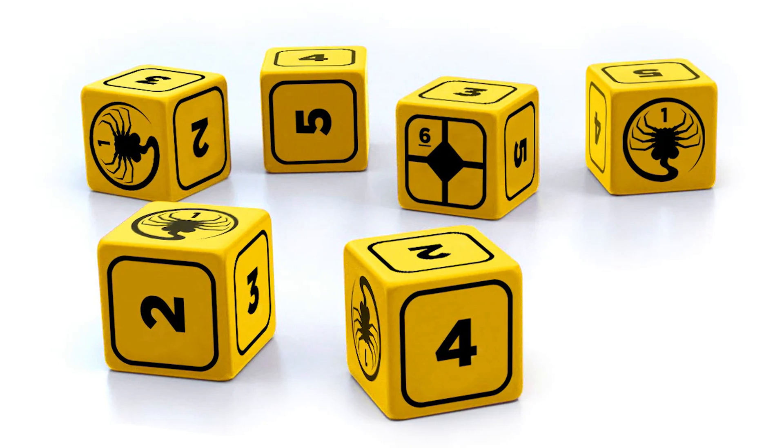The game only relies on D6s, but it can sometimes mention D3s and D66s. A D3 is simply the result of a D6 divided by two rounded up, and a D66 has you roll two D6s where the first represents tens and the second represents ones, giving a range between 11 and 66. This is typically used for various tables in the core book. If the game asks for two D6s, you roll two dice and add up the numbers. Most commonly, you'll be rolling pools of D6s.